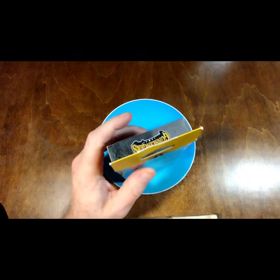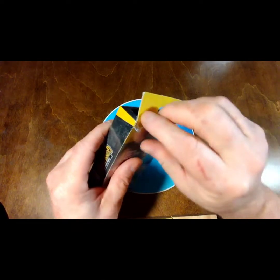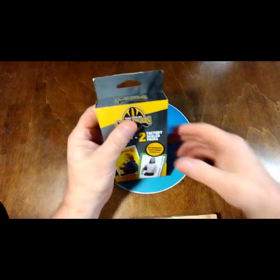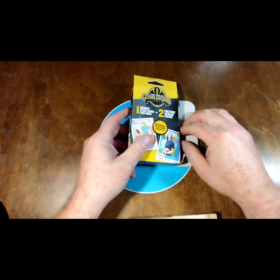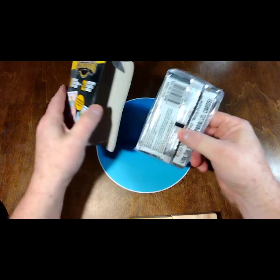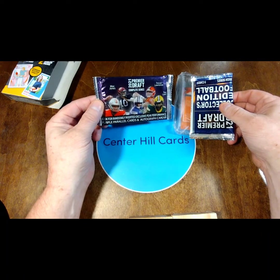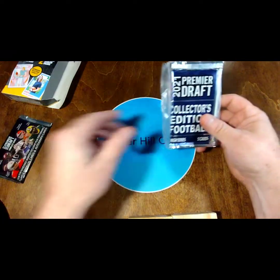I'd say we got long odds on pulling something worth more than five or ten bucks — that's the ceiling I think we'll have. It's not a hard ceiling, but I'm just not going to hold too much value in it. Maybe I can lowball it and we actually get something crazy. I think I can already see the packs are Sage.